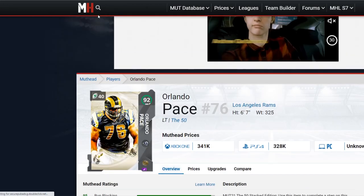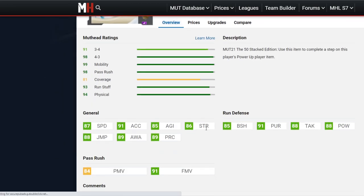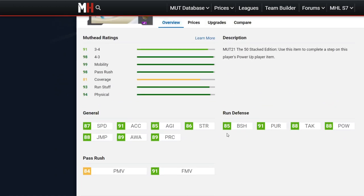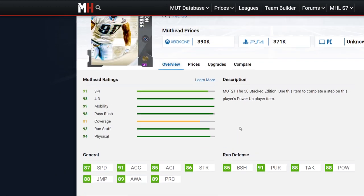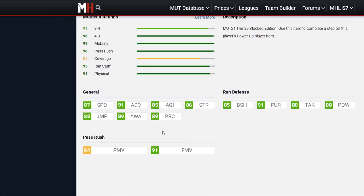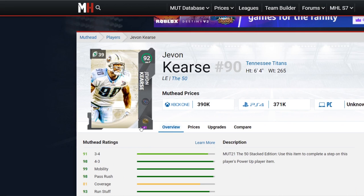Our final card is Javon Kearse. His 87 speed and 91 acceleration are kind of the selling point, as well as the 91 finesse move. The block shed is kind of low in my opinion, but if you can get everything powered up focusing on pass rush, he's gonna end up with like a 96 finesse move, 88 speed, 92 acceleration — gonna be super glitchy like Julius Peppers. My favorite of this drop is LaDainian Tomlinson, and I'm very much looking forward to playing with him.